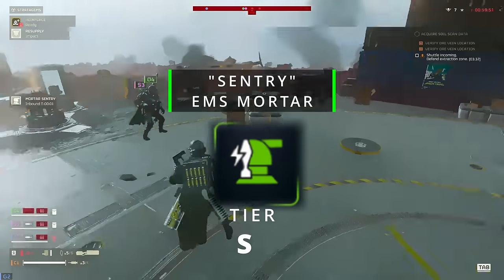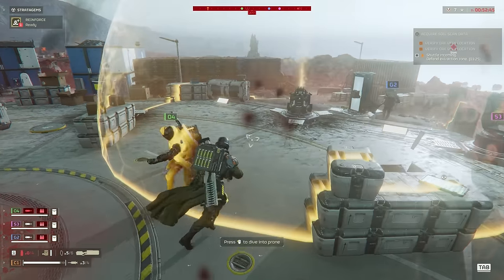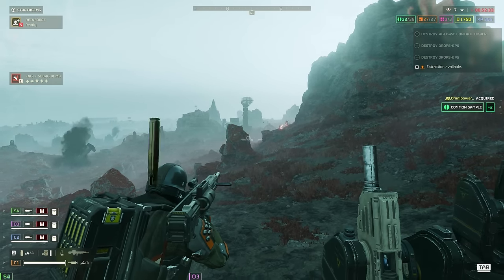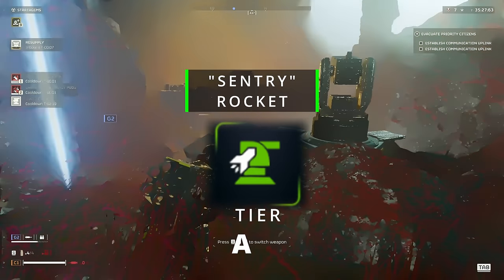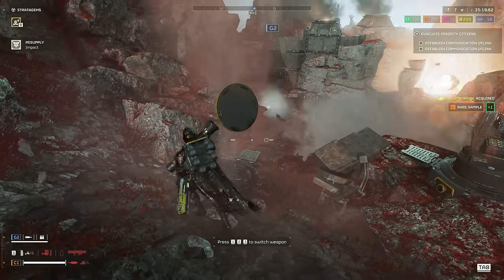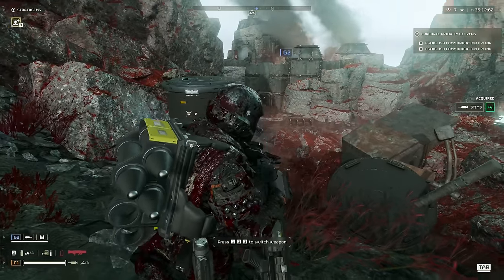EMS Mortar, S tier. Best tool for locking down the battlefield and amazing when paired with other sentries or call-ins for more firepower. Mortar Sentry, S tier. You can pop this down out of enemy sight and it will just tear through the battlefield. Rocket Sentry, A tier. It feels like a hit or miss — and by miss I literally mean miss. I've seen it miss four out of five shots on stationary enemies, and at the same time I've seen it absolutely devastate the battlefield. So it can be a miss or hit depending on your luck.